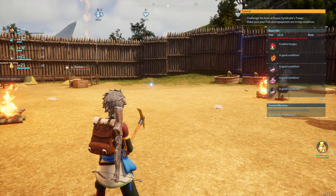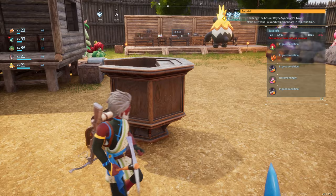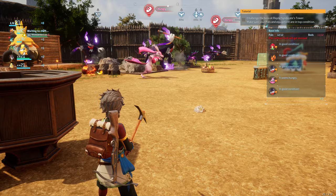When you're in your base you can see on the right-hand side it'll say if your pal is in good condition, if it's hungry, or if it's slacking. Right now most of my pals are in good condition. The first thing I want to cover is the monitor stand — if you put this down you can set your pals to work harder or work super hard, but as you can see it will drop their sanity really fast. Within about five minutes they were all complaining and not doing anything, so I think the best setting right now is just normal until the devs can tweak those settings.